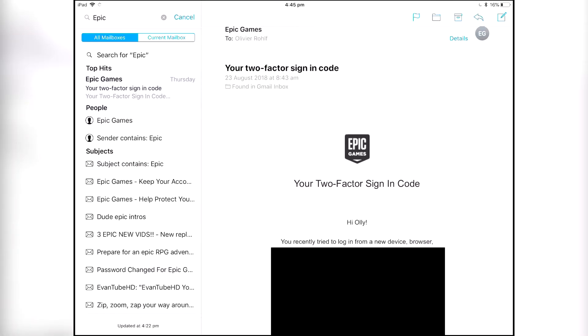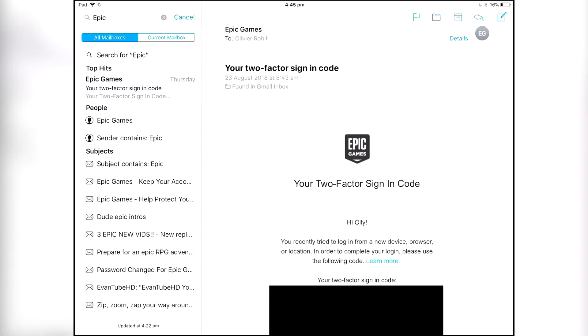What I did is I chose the email version, so it sends you a code. I'm obviously going to block out parts of the code. That's how you do it, and then once you've done that, I don't think you even have to enter the code — you just need to press opt-in and then go check your game.